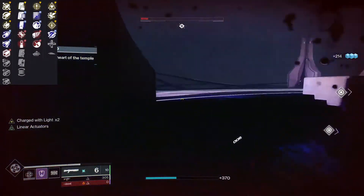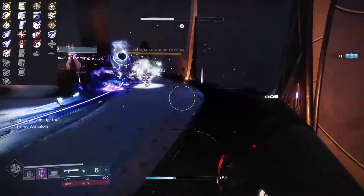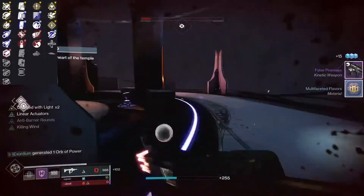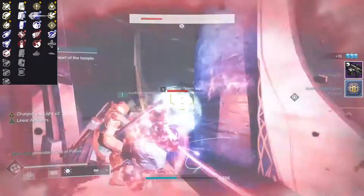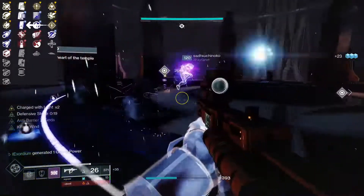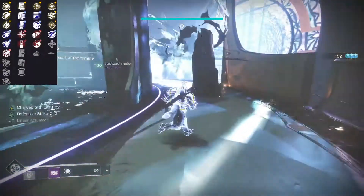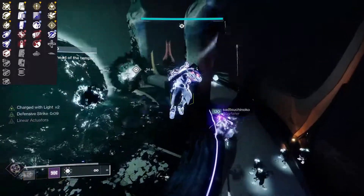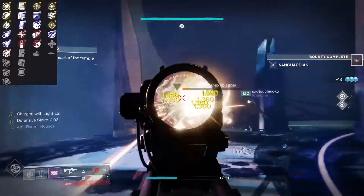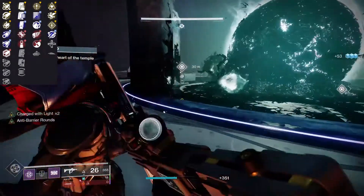For the magazine slot, my favorite is Drop Mag just because of the reload speed, though you do waste ammunition. You can also go with Appended Mag which gives plus 20 magazine — probably the next best option. Extended Mag increases the magazine but decreases reload speed. Tactical Mag gives plus 10 reload speed, plus 10 magazine, and plus 5 stability. I still think the best ones are Appended Mag and Drop Mag.